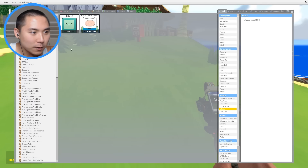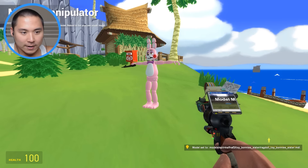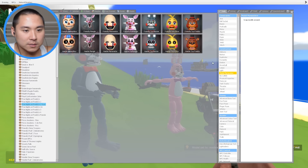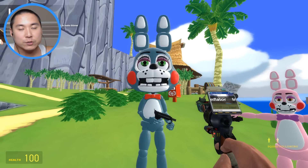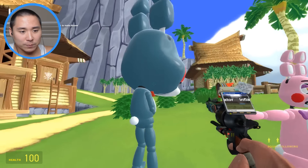Right now we're gonna go ahead and spawn in Toy Bonnie's sister. So we have her right here and then we're gonna get Bonnie in here too. So we have Bonnie and Bonnie's sister, and then we're gonna go ahead and get the inflator out right now and make their heads super super big, and then we're actually going to be shrinking them down quite a bit.